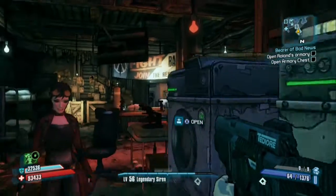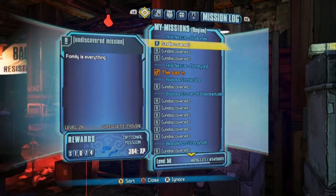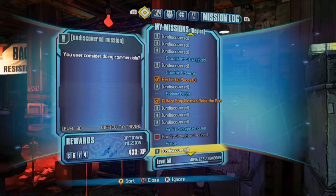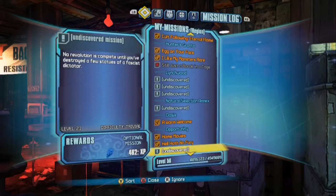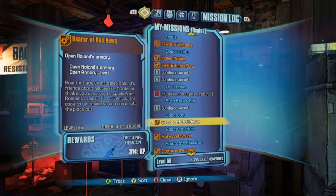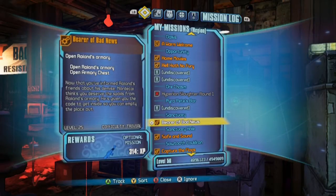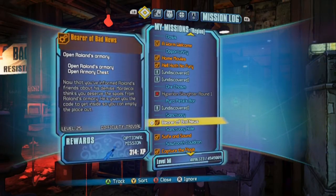You'll do the Bearer of Bad News quest, which is the one that is called the Bearer of Bad News. It's the one where you gotta go around telling everybody that Roland died, and everybody's sad and stuff, and it shows you'll get a blue Assault Rifle.